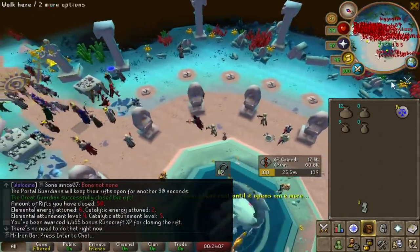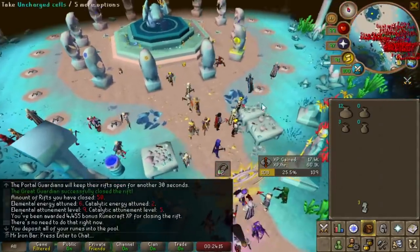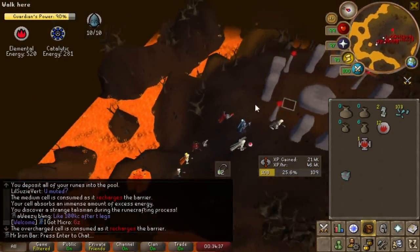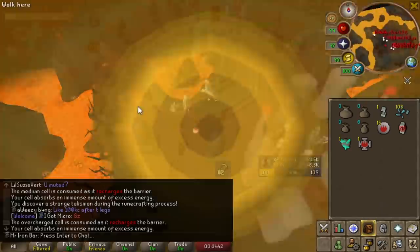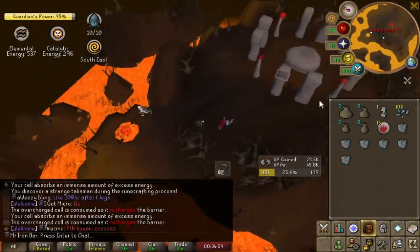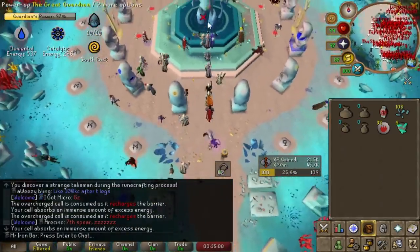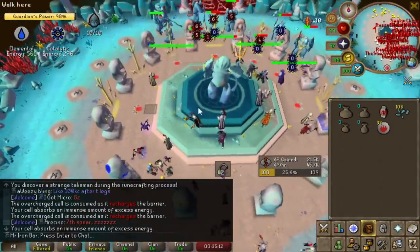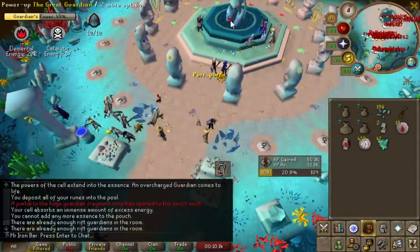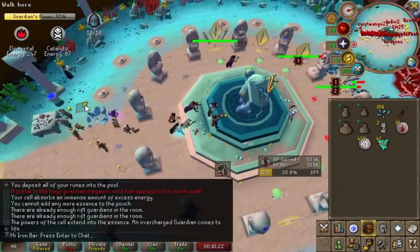A big part of running this minigame well for points and experience is using the charge cells. You grab some uncharged battery cells from the table and charge them at any altar. These cells can be used to create golems to fight off monsters or create a stronger shield to fend them off. Ideally you want both running really well to win the minigame. The batteries have different tiers depending on the altar — the best tier battery comes from the fire, death, and blood altars. So charge at those altars if possible; you'll be able to charge there at least 50–80% of the time. Both golems and shields give similar points, so in a big team the golems are usually handled, so you can just spam shields.